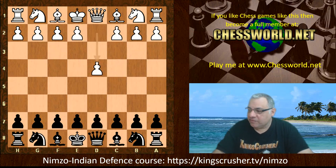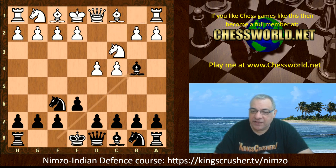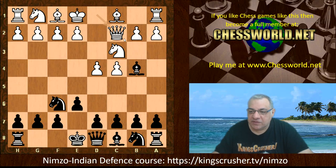So d4 from Radislav. We have Nf6, c4, e6, Nc3, Bb4 — the Nimzo-Indian Defense. Qc2, the classical variation, a favorite move of Garry Kasparov.